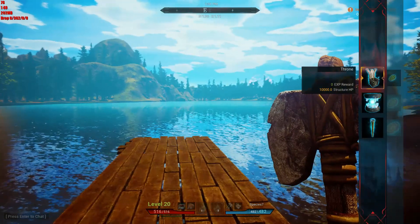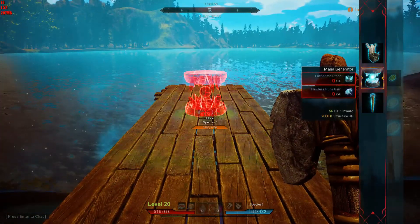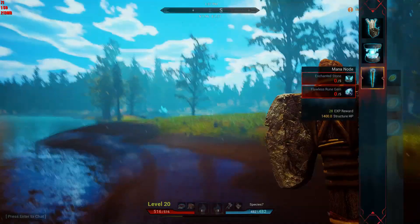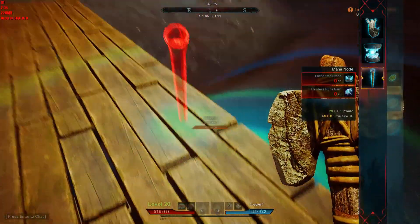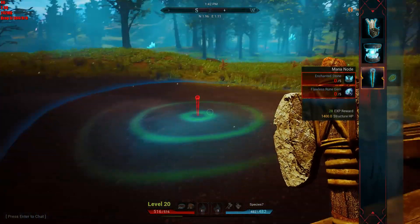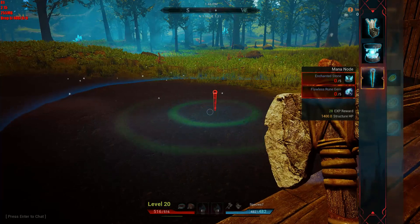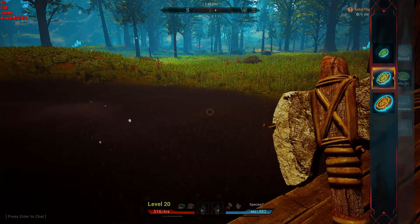It'll also give you a mana generator, which is kind of cool — I don't have the resources to build it at the moment — and a mana node which expands the range of the generator. So if I put a generator in my house and wanted it to start filling me back up with mana, you can see the area it will cover. As long as it's within range of the generator and me, we're good.